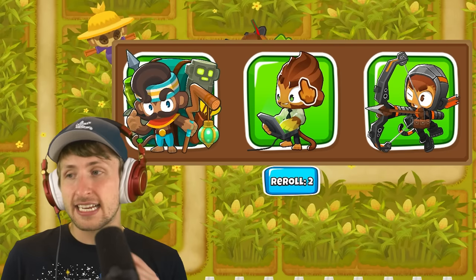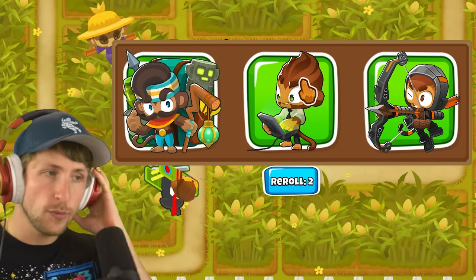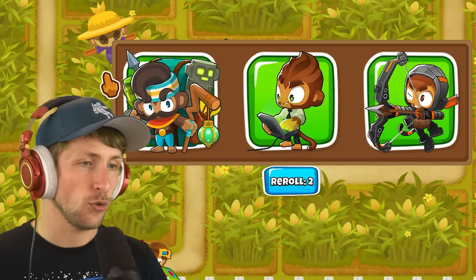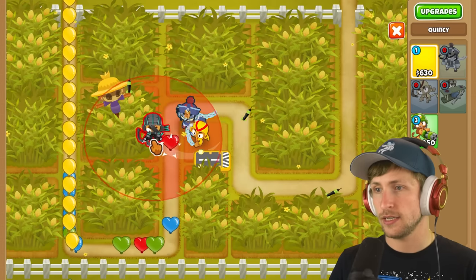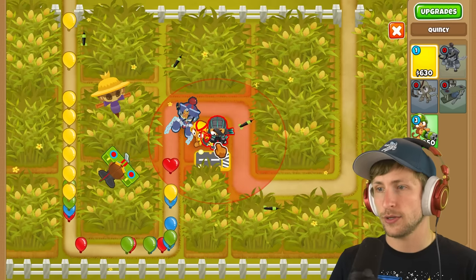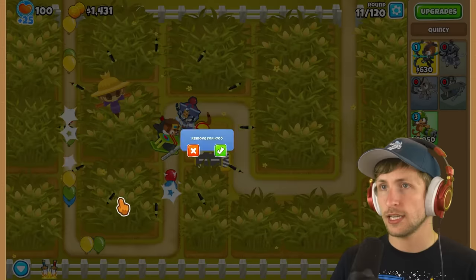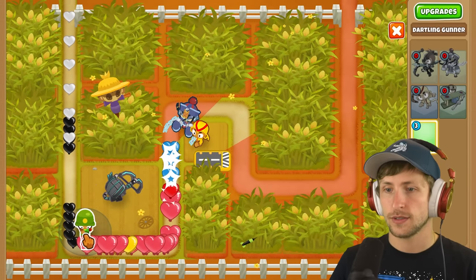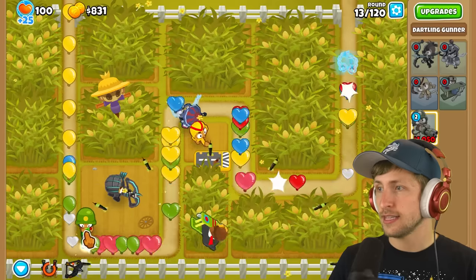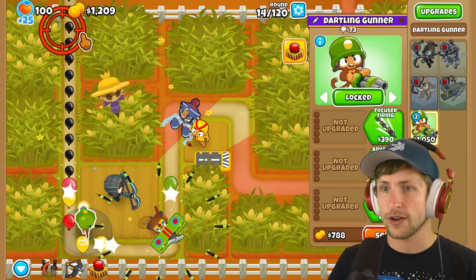I think we can get Benjamin at the end of round 20, so for now let's start with Quincy. And now I can put Quincy - I kind of want to put Quincy here, that seems like a good spot. I guess I can put this dartling gunner. Oh my gosh, that's a lot of regen balloons! What the heck? They came out of nowhere on me.